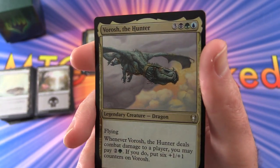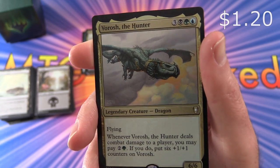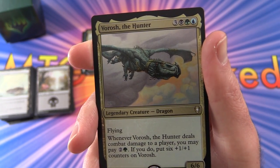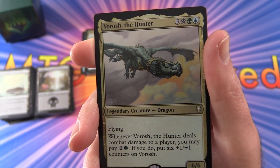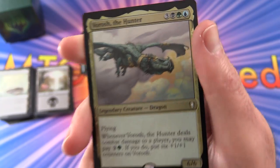Then we have Vorosh the Hunter. Legendary creature Dragon, 6/6 for 6 mana with flying. Whenever he deals combat damage to a player, you may pay 2 and a Forest. If you do, put 6 +1/+1 counters on Vorosh.